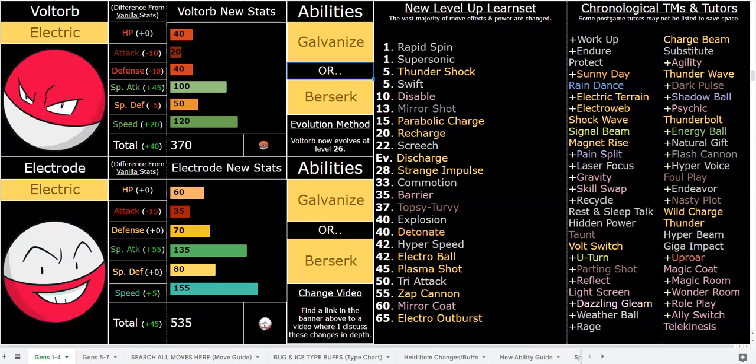The main drawback of Electro Outburst is that it only has 3 PP, but in a hardcore Nuzlocke you're only going to need to click it once or twice before switching out anyway. Galvanized Hyper Beam is stronger than Electro Outburst, so the main use of Electro Outburst and Zap Cannon is for Berserk, which is pretty crazy. Think Focus Sash, Electro Outburst into Berserk, and then you can Boom or Detonate.